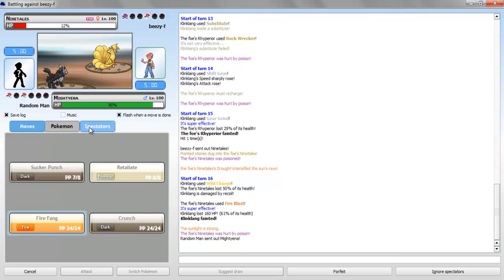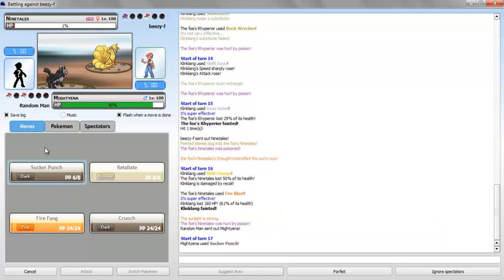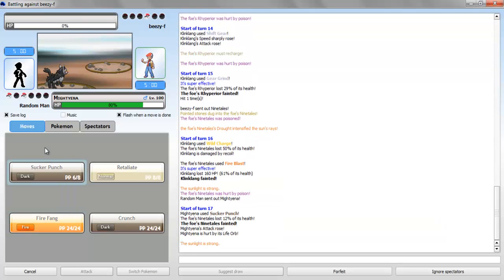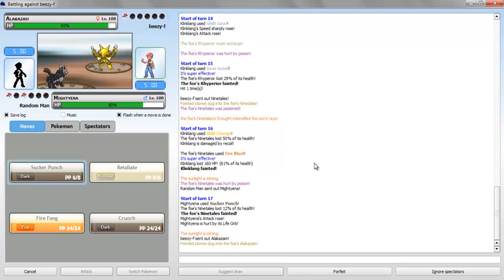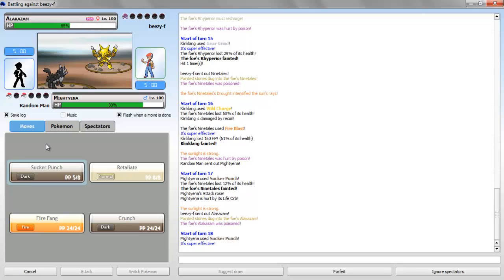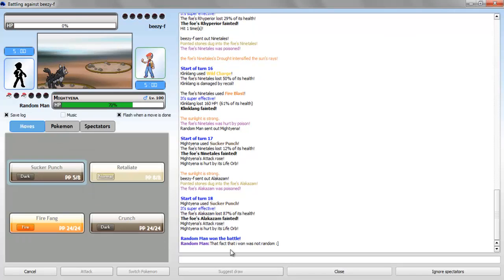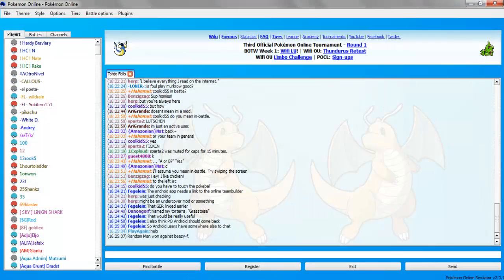Send in Mienshao — and is that a good game? Yeah, Sucker Punch. Alakazam comes in — okay, he's not using Magic Guard, so take him out with a plus one Sucker Punch. Okay. The fact that I won that battle was not random. Alright, so get one more — I think I'm running out of time. Yeah, we'll get one more.